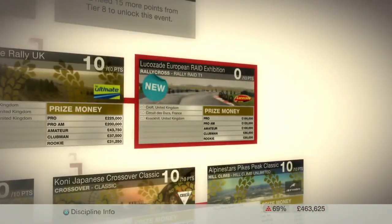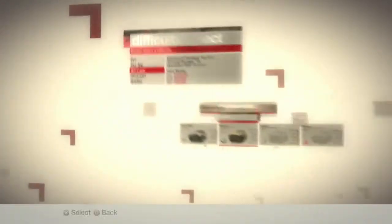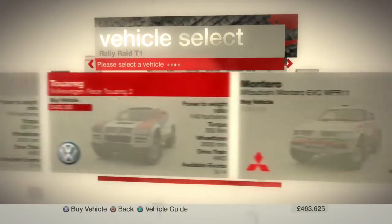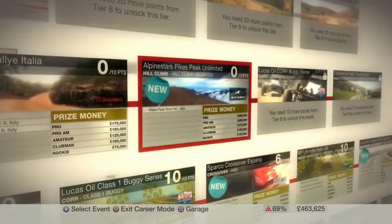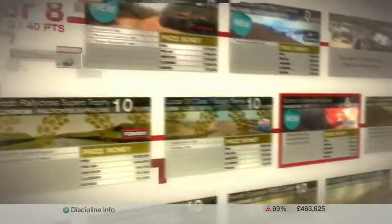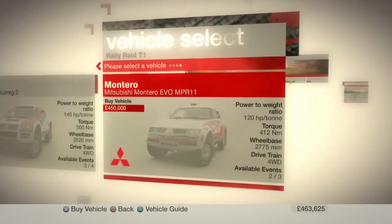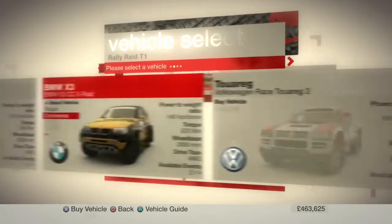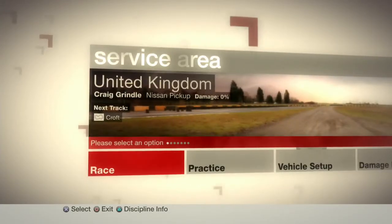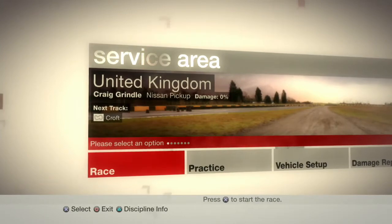Right, so next up is going to be Rallycross, and this time we're taking the Raid T1 vehicles, which is interesting. So you have a choice of the X3, the Touareg, or we can take the Mitsubishi Montero. I really want to take the Montero, but I want to check first if we can actually afford or have cars for these. Yes, we do, so that is fine. 100,000 and 125. We'll take the Nissan pickup for these ones. So first off is Croft, and then we'll get the Mitsubishi for a later race.